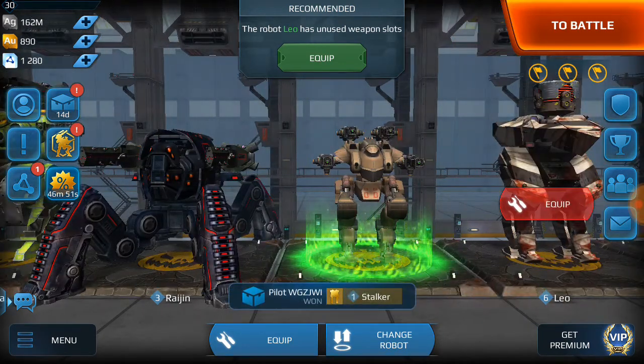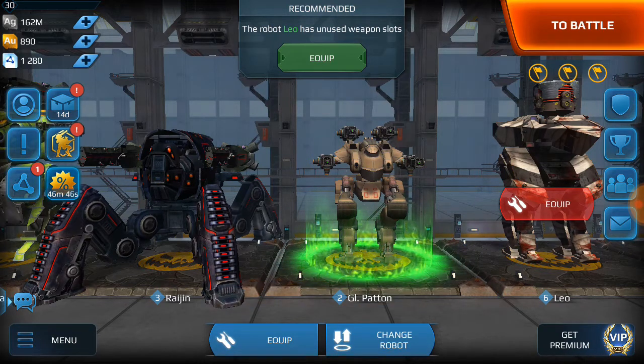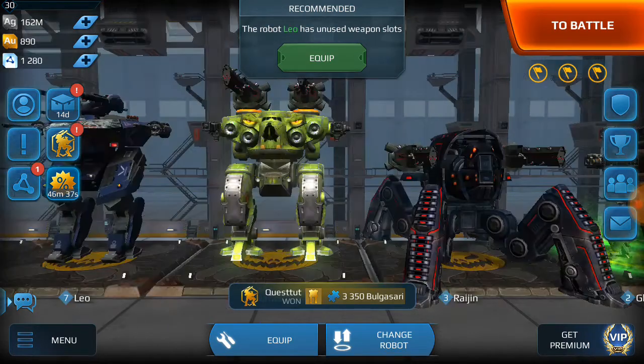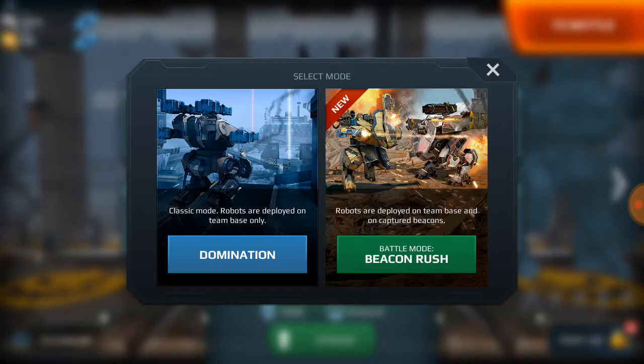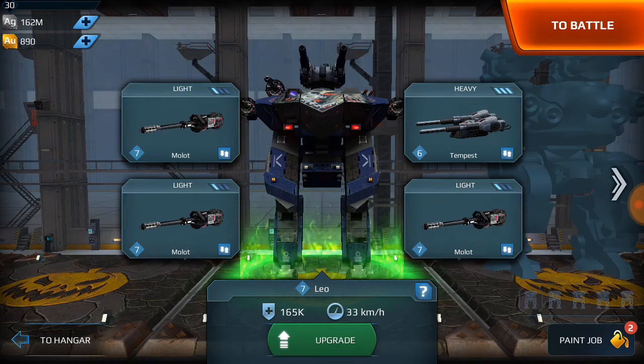Next is Leo. A lot of people run the gecko-Ansel-shield Leo — you see that a whole lot lately. The setup I would run is Tempest-Molot. Tempest is a more expensive weapon you build out of components — I actually won this one out of a chest right before they started the component thing. The biggest advantage with Leo anyway is he shreds Ansel shields at like 800 meters with this Molot-Tempest setup — shreds Ansel shields like they're not even there. You can knock down an Ansel shield before they get to center, so when they do your boys can tear them up.